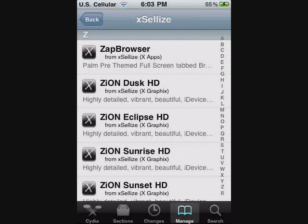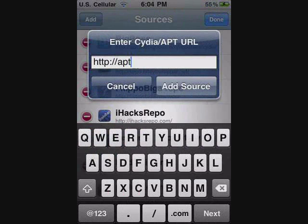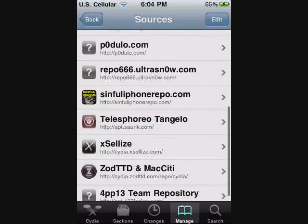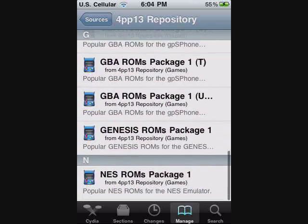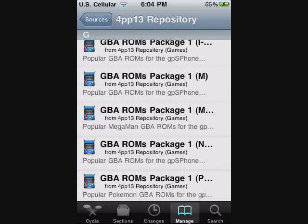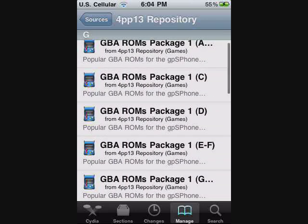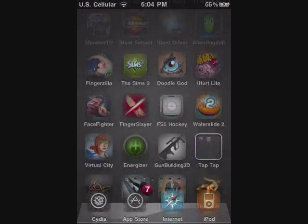To get a whole bunch of GBA ROM packages, go to Manage, go to Sources, hit Edit, Add, and then add the source: apt.123locker.com, and click Add Source. If there's something like 'Add Anyway,' just add it. This is called Apple Team Repository and it has a whole bunch of GBA ROM packages — from A through C, D, E, F, G, I, M, N, P, S, and more. If you're able to download these, great, but if not, you'll have to SSH them to your device.